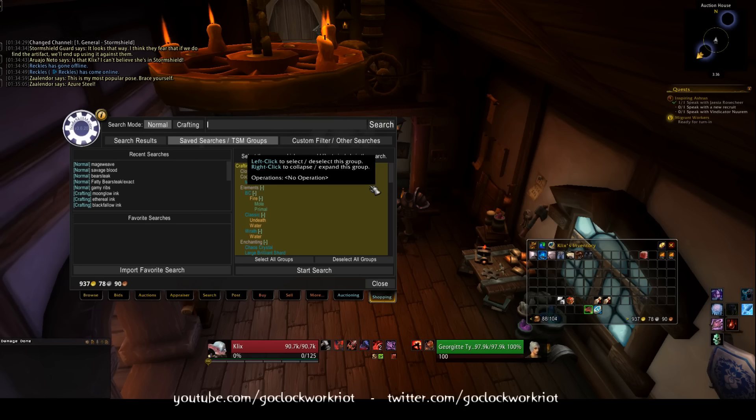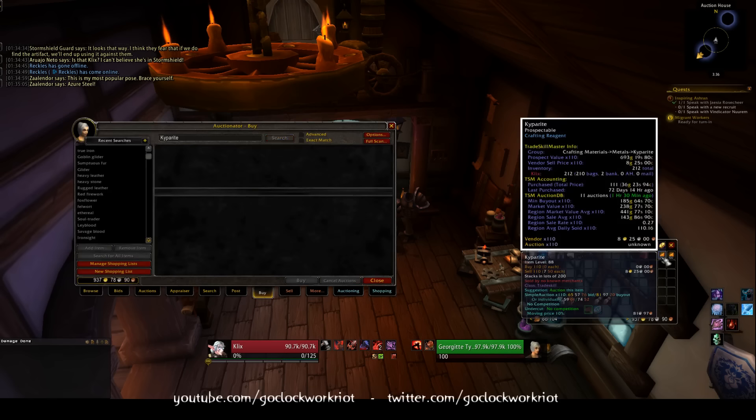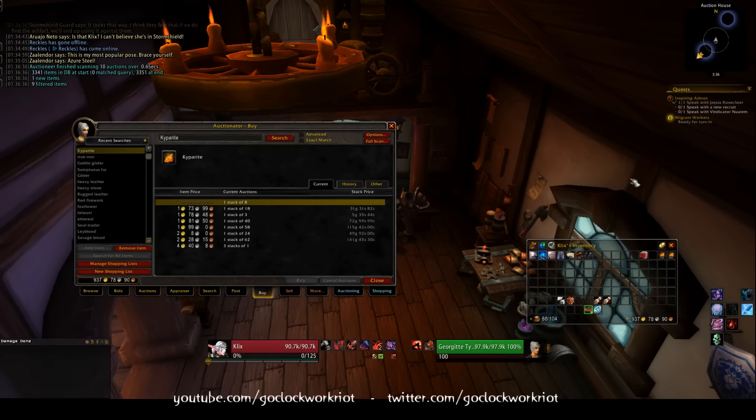It used to be the only ore that stacked to 200, so I loved it for shuffling because it saved me a lot of bag space. And the fun thing is, I still love it for shuffling. Kyparite is this orange ore, and you'll notice I typically can find it for under one gold on my server. I typically have it on a shopping list, which is why you don't see it for under one gold — it's because I've bought everything that's cheap so far.